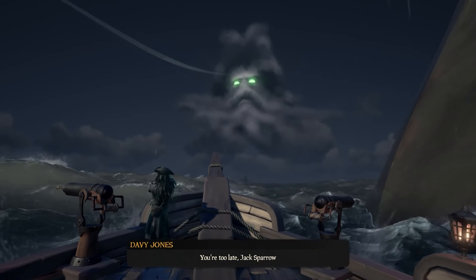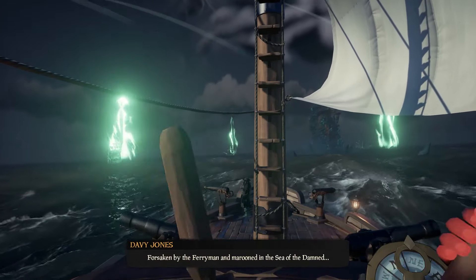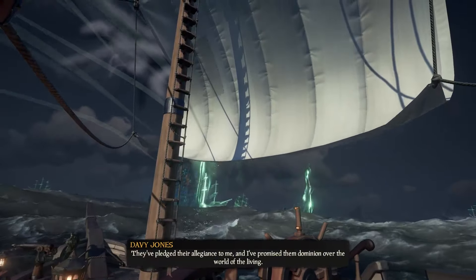Sail all the way to Davy Jones' cloud in the sky. As you get closer to the spire, there will be a bunch of ghost ships that will appear from the portals. You do need to destroy or sink 20 of these ghost ships to get one of the commendations.